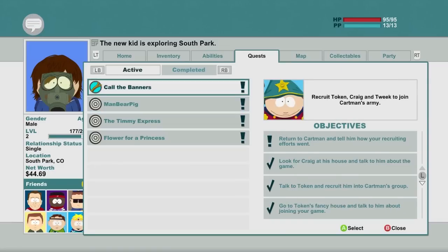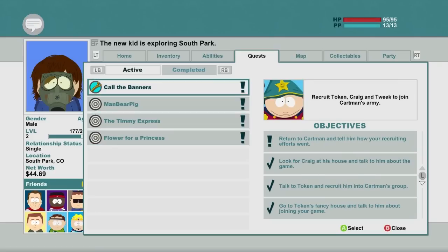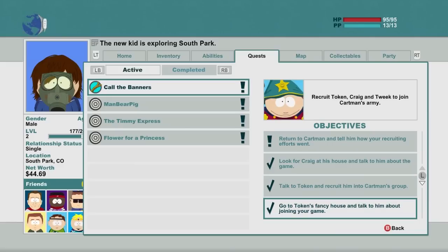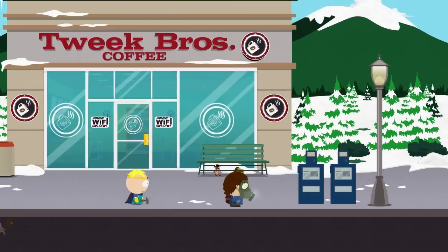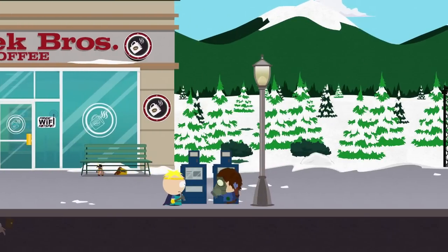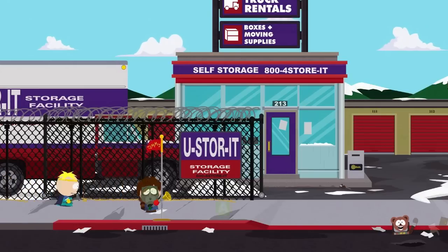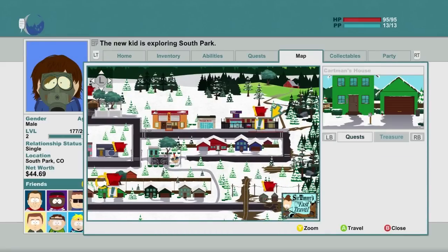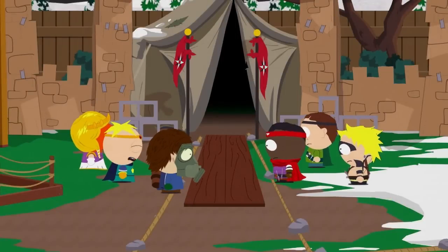Quests: Call the Banners, ManBearPig, The Timmy Express. I still haven't given the flower to whoever. We're gonna go back to the main quest line here. We've gotten all of these — good. We just need to go back and talk to Cartman. Where's the fast travel? It was back at the East side. I love how everything in this game is a reference to the show.